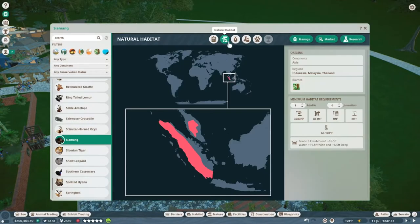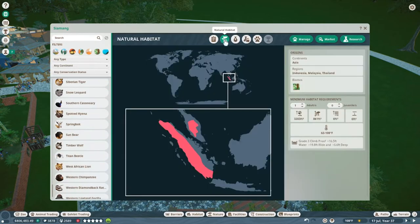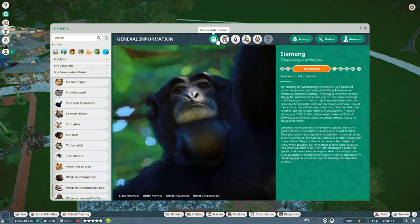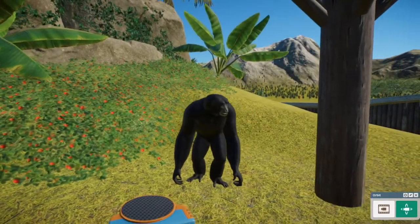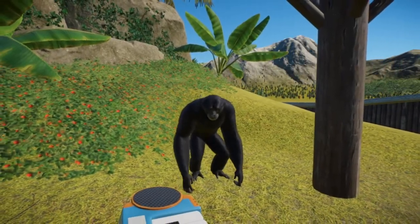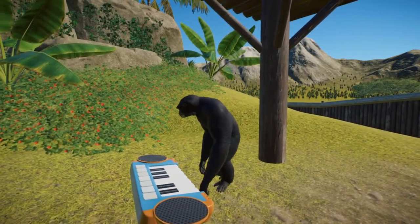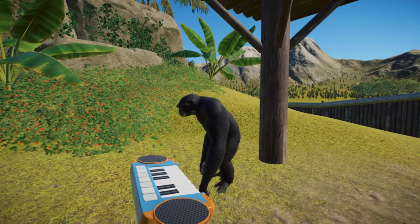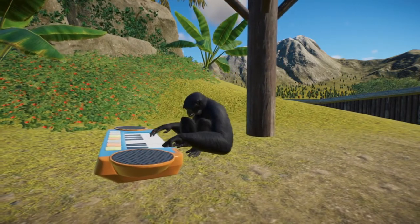The final new habitat species is the Siamang. This is an endangered species of gibbon which lives in the rainforests of the Malay Peninsula and Indonesian islands. They have very long arms and a throat sac which inflates during vocalization, making their vocalization very distinctive. They live in the tropical biome and require grade three climb-proof walls. They gain an interspecies bonus from living with the Bornean orangutan.